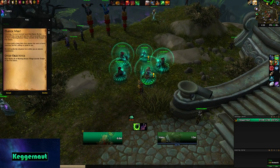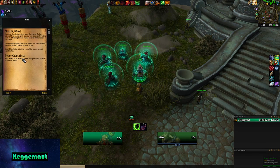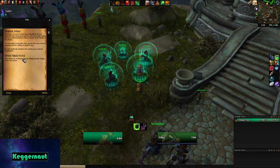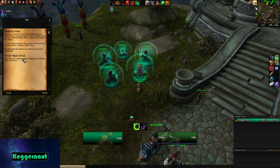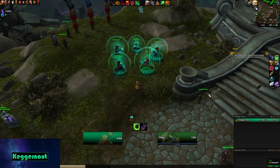If you're a monk, you're going to be talking to Yiska over here near the Mage Tower, and it's going to give you a quest called Master Who. The quest reads: 'Greetings. I've just received word that Master Buu has returned from a long spirit journey and is currently resting his feet at Morning Breeze Village outside of the Temple of Five Dons. It's been quite a long time since anyone has seen or heard from him, but he's asking to speak to you. We will handle the situation here while you are absent, Grandmaster.' The objective is to meet Master Buu in Morning Breeze Village outside the Temple of Five Dons.